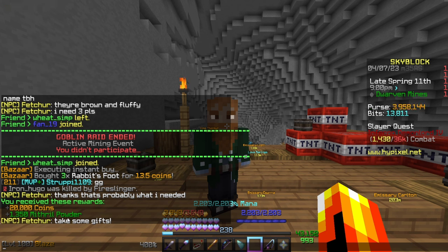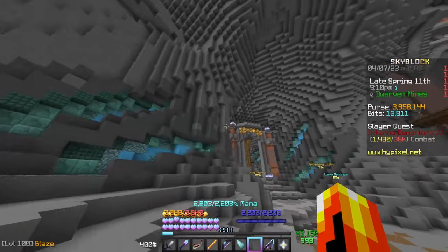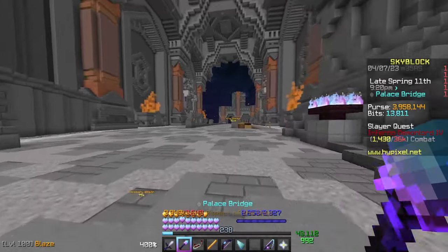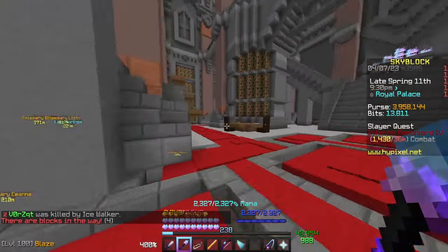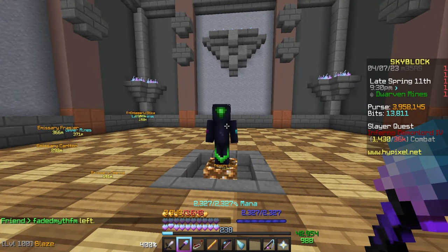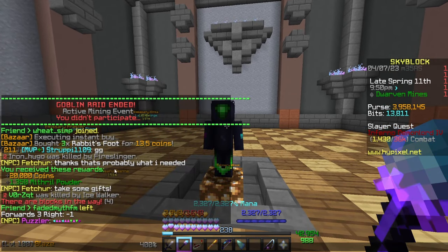Keep in mind that for both Fetcher and the Puzzler, the mithril powder they give you will be doubled if there is a double powder event, so it's definitely worth looking out for one. To reach the Puzzler, go through the golden gates, across the bridge, through the arch, then go left up the staircase — the Puzzler will be in there.